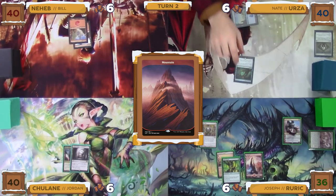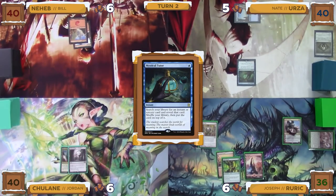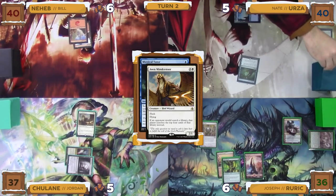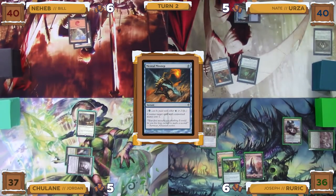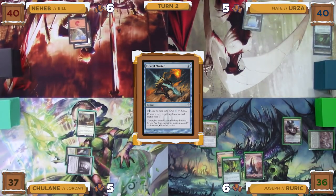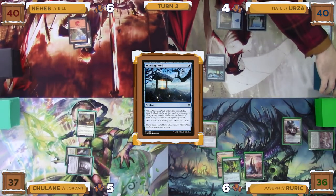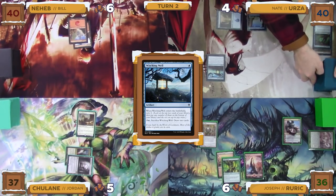On Bill's end step, Nate taps for one blue mana to cast a Mystical Tutor. In response, Jordan taps all of his lands, taking three total damage, to flash out an Aven Mindcensor. The Aven Mindcensor resolves, and then the Mystical Tutor resolves, and Nate looks at the top four cards of his library, revealing a Mental Misstep, shuffling his library, and putting the Misstep on top. He then goes to his turn, untaps, draws, plays an Island as his land for turn, and taps for one blue mana to cast a Witching Well. When it enters he scries two and decides to put both to the bottom of his library.